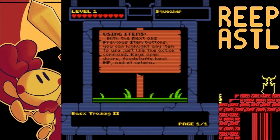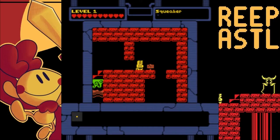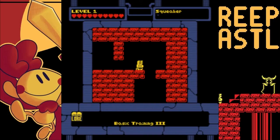With the next and previous buttons, you can highlight any item to use just like the action command. Keys open doors, foodstuff heals HP, et cetera. For the longest time, I actually thought 'etcetera' was spelled E-C-T, like the abbreviation — I thought that was the actual spelling of it. Since I never saw it written out, you can't blame me for that because nobody ever wants to spell out the entire word.